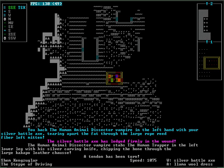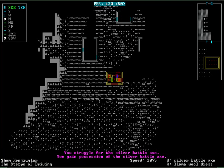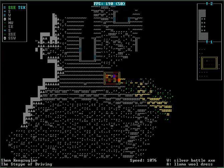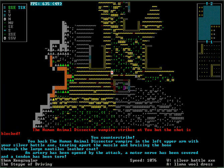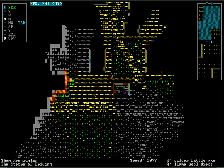Can we do anything with the axe? We almost lost our axe by getting it stuck in a vampire — that's probably not the worst way to lose an axe, because if it's stuck in the vampire it's doing something good. He misses us, we counter strike and tear apart the fat. And he's dead. Cool.